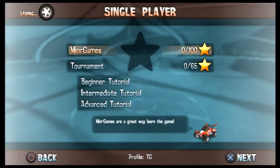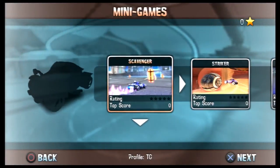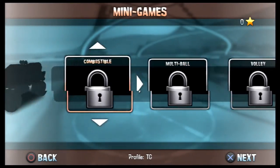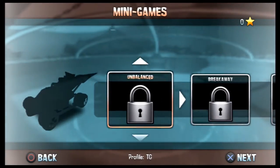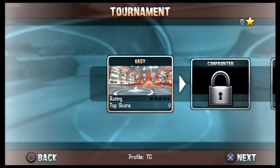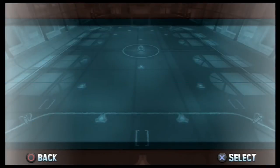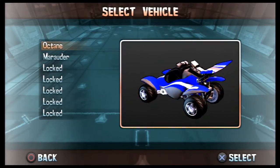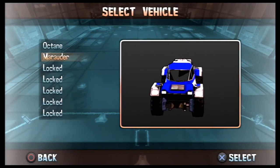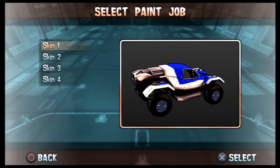This game has mini games and tournaments. Mini games allow you to unlock cars - you have to complete all these mini games to unlock each car. There are five cars total, and there are 65 tournaments. Each tournament you get rated out of five stars. We have two cars right now - the default one and the first one to unlock. I'm going with this one because it looks more heavy-duty, and you get to choose your paint color.